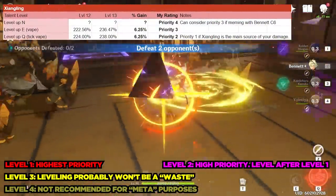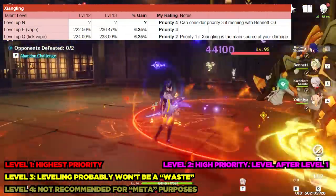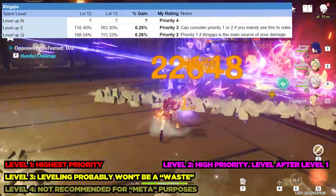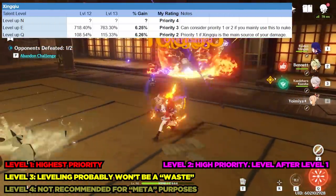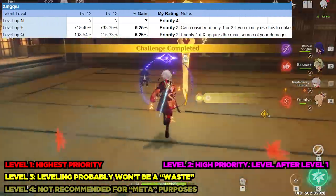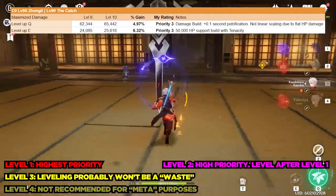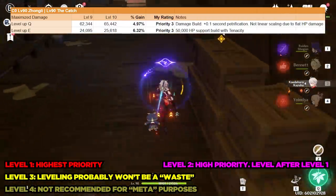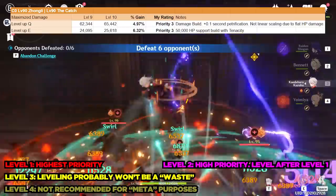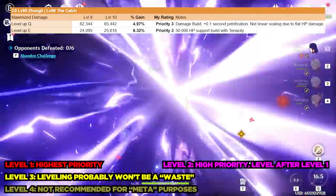Next is Xiangling. Her Q is priority level 1 only if Xiangling is your main source of damage. Her elemental skill is generally priority level 4, unless you have Constellation 6 Bennett and use Xiangling charge attacks to vaporize or melt, which can make it priority level 3. Next we have Xingqiu, whose Q is at level 1 priority but only if Xingqiu is your main source of damage. His elemental skill is level 2, 3, or even 4 depending on if you use him to nuke, and his normals are of course level 4. Last but not least is Zhongli. He's a unique case since he scales with both his HP and talent levels for his meteor damage, leading to some of the lowest damage gains in the game. Despite crowning it myself, I'd give his Q a level 3 priority. His elemental skill I would also consider level 3, because while it provides a substantial 6.32% increase in durability, this is often unnoticeable.